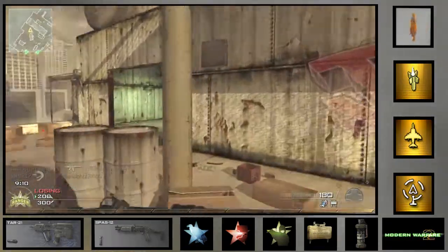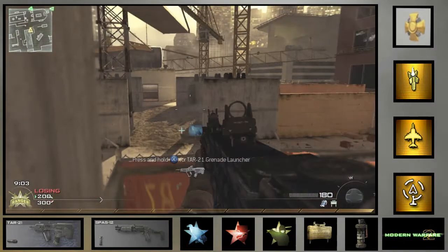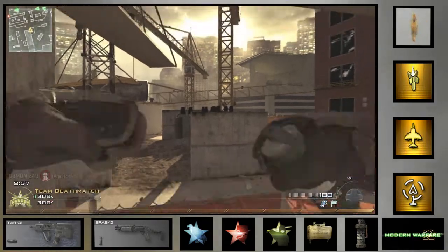I'm going to start off by talking about the stats on this gun. The TAR does a maximum damage of 40 and a minimum damage of 30, making it kill in 2 bullets close range and 3 bullets long range using Stopping Power.